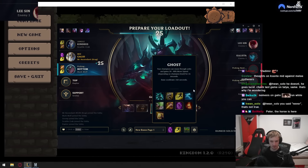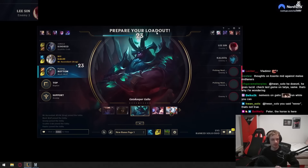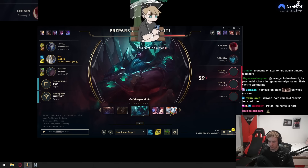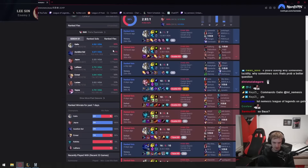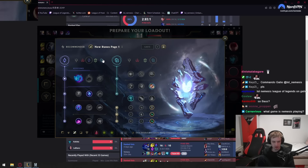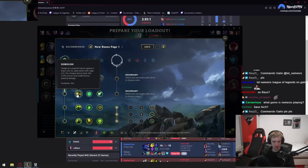Alright, we're doing the Galio. Listen up! I'm doing the tech right now that the rank 1 EOS player is doing on Galio. Ghost Lash, Lich Bane Rush Galio. It has strong push early and it's very strong in skirmishes.